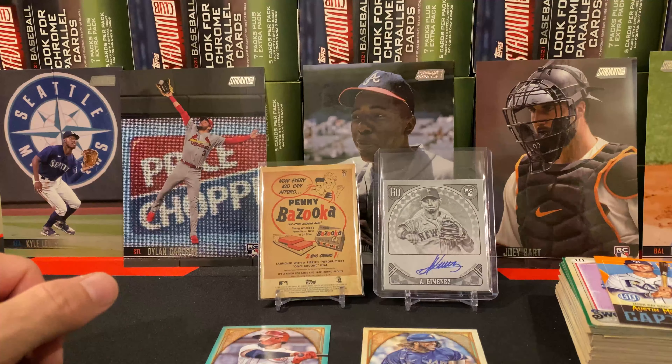Nothing jumping out. Albert Abreu. Rafael Marchand. JD Martinez. Looky here — we did get another variation. This would be the missing nameplate. Missing nameplates are actually somewhat rare — one out of 1,088. That's cool. That's yet another one, and I will bag that one up at the end of the video.